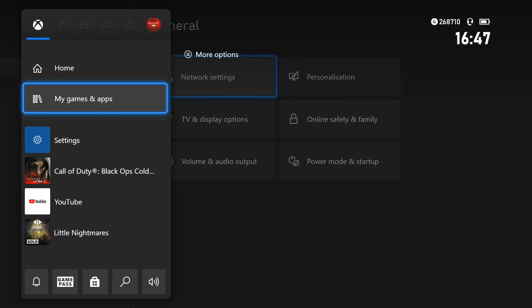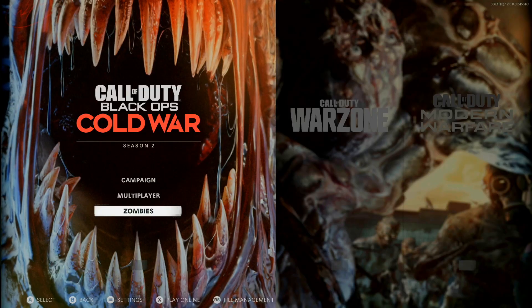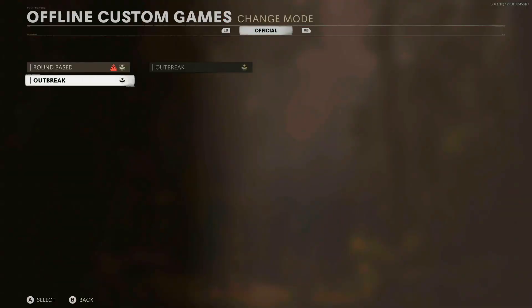Simple as that. Now all you want to do is load back into your Black Ops Cold War. You'll get an error, then straight to the start screen again. Back into Zombies, press A, and then change your mode to Outbreak.